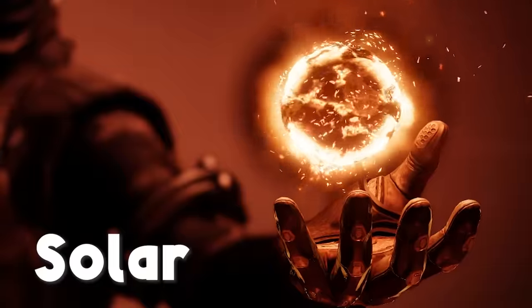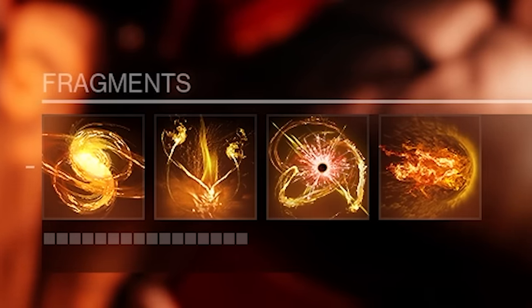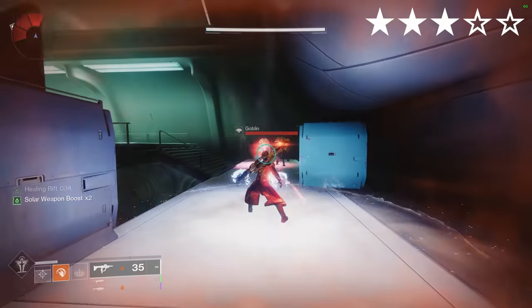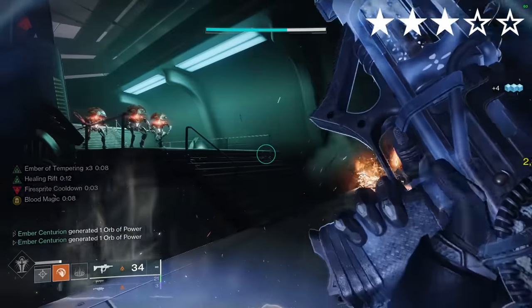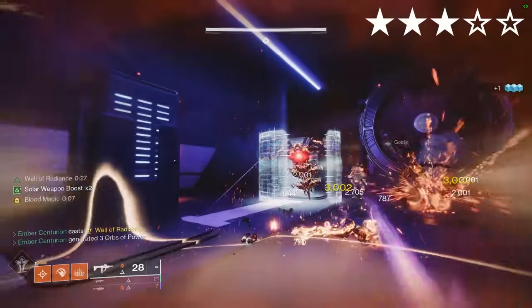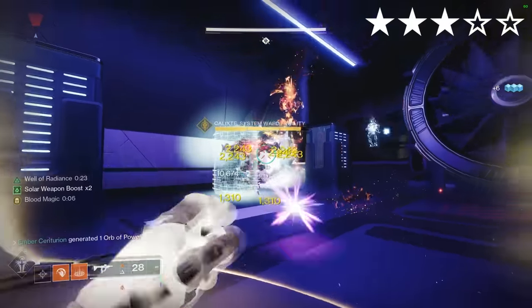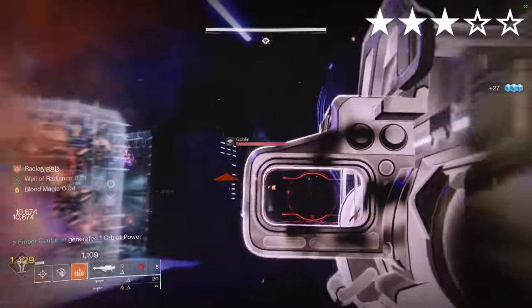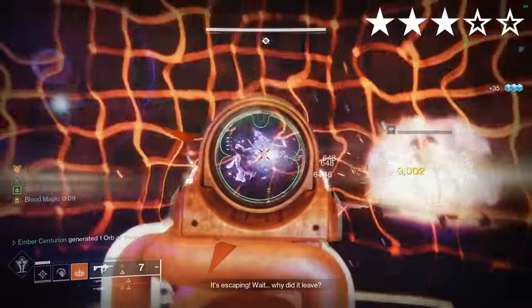Sanguine Alchemy. Solar. Aspects: Icarus Dash, Touch of Flame. Fragments: Mercy, Tempering, Solace, Torches. This chest piece gives you a damage bonus to weapons matching your subclass element, equivalent to two surge mods when standing in your Rift. The problem is this doesn't stack with surge mods. However, having this intrinsic bonus can make room for kinetic surge mods instead, which can benefit a Ninjagari's Burden or Wither Horde should you use those. I still don't think this is an entirely necessary exotic though.